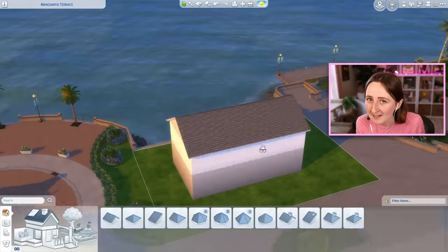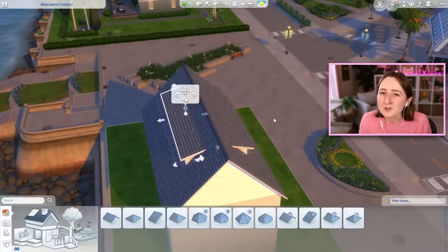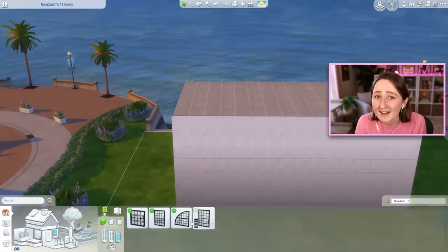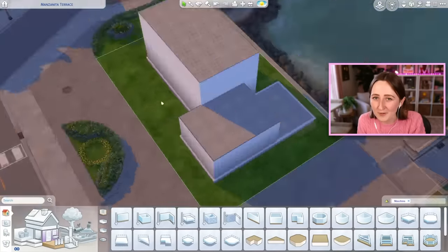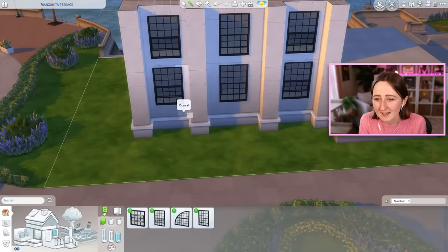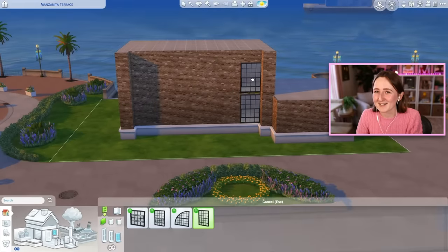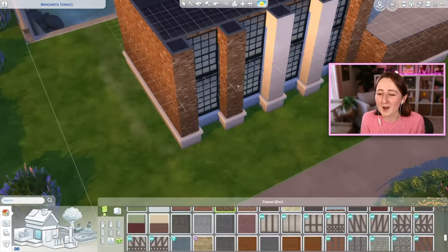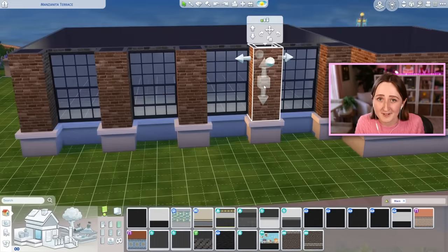I was thinking that today we should try something different and maybe more useful — try to build an actual house for your sims to live in. Keeping with the community lot theme, I was thinking we could build something that's been converted from a community lot into a home. I'm thinking it's some sort of old factory that's been purchased, renovated, and converted into a single family home. I came up with the name Converted Cupcake Factory. It's literally just a house — a regular single family residential lot in The Sims 4.